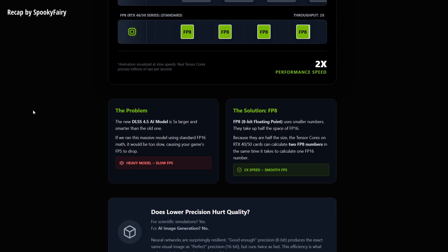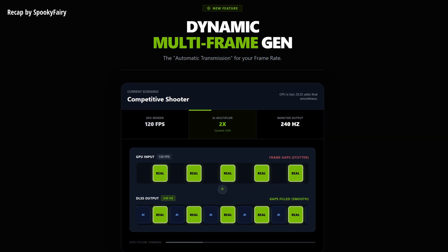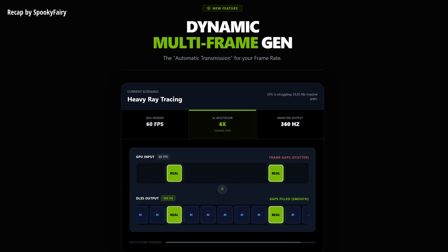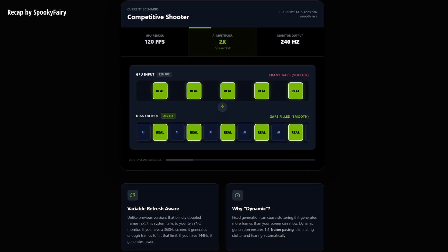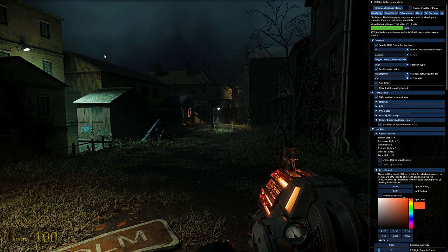The next feature is dynamic multi-frame generation, coming spring 2026. This is the second pillar of DLSS 4.5 and is for new hardware, coming exclusively to the GeForce RTX 50 series. NVIDIA is introducing a six-times multi-frame gen mode — this technology can generate up to five additional frames for every single traditionally rendered frame, allowing the system to dynamically boost performance up to the maximum refresh rate of your display. We're talking about 240-plus FPS gaming with full path tracing enabled, and this allows players to use path tracing where before they weren't able to and still get decent performance.